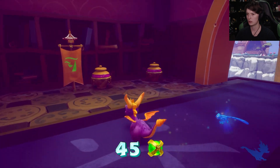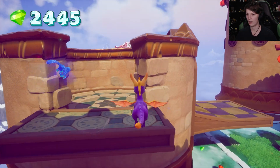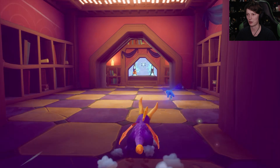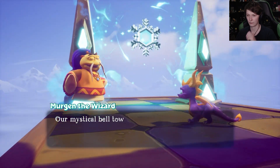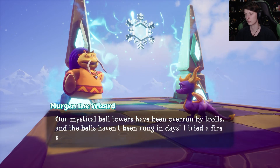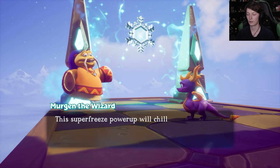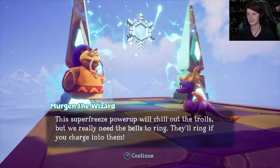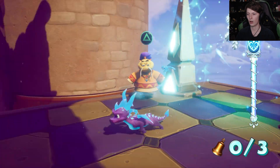We got one of the orbs! I'm assuming this level has three orbs, and I know where all three of them are. Let's check the bell tower mission first because I don't want to do the tailing mission just yet. The spiral towers briefing: the mystical bell towers have been overrun by trolls, the bells haven't been rung in days. The super freeze power-up will chill the trolls, but we need to charge into the bells to ring them.